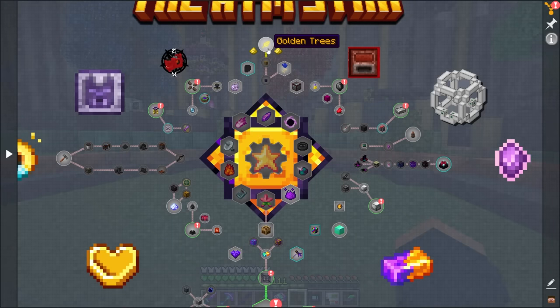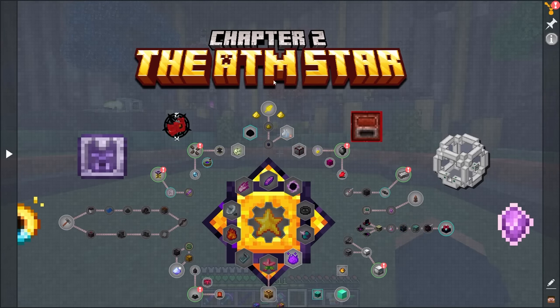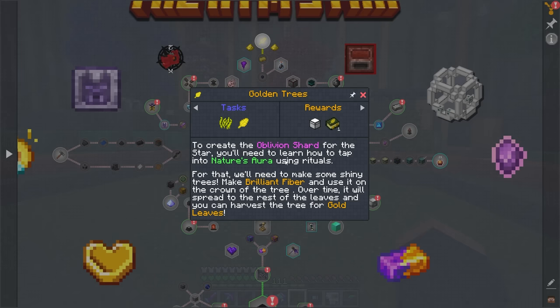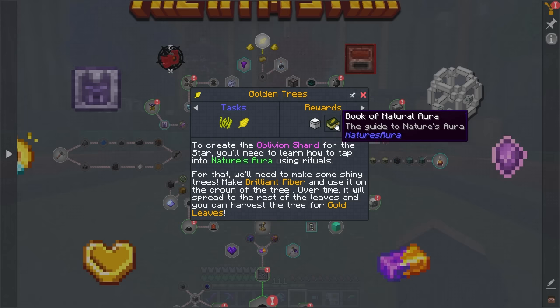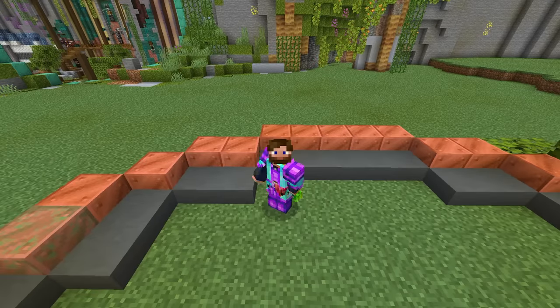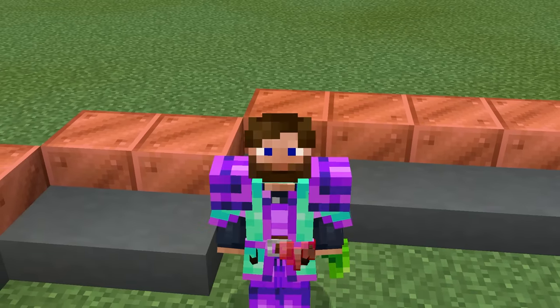Getting started with Nature's Aura, which is at the top of our All The Mods Star chapter 2 section of the quest book — it may seem kind of obscure. We have to get some brilliant fibers and some gold leaf, but outside of that we just get a book that's kind of locked down until you start to really dabble more into this mod.